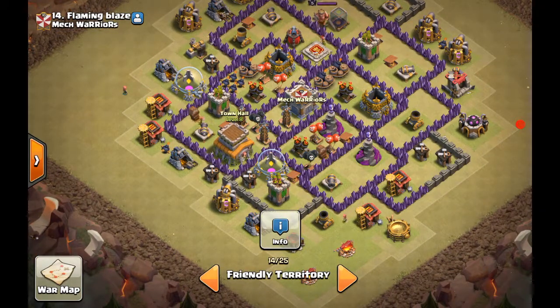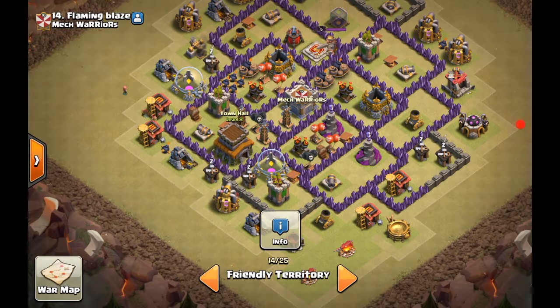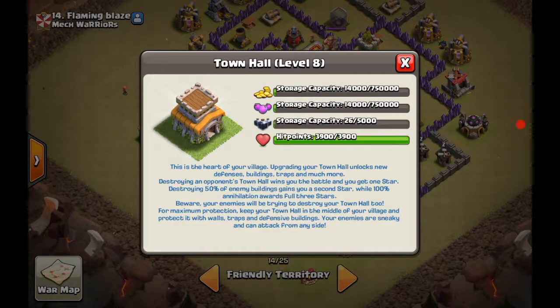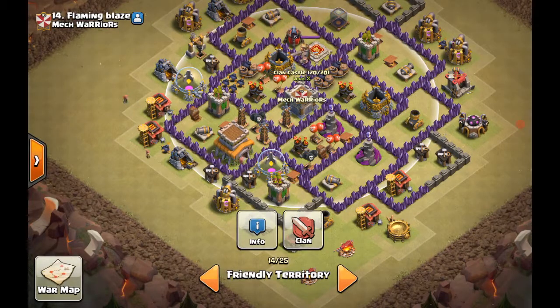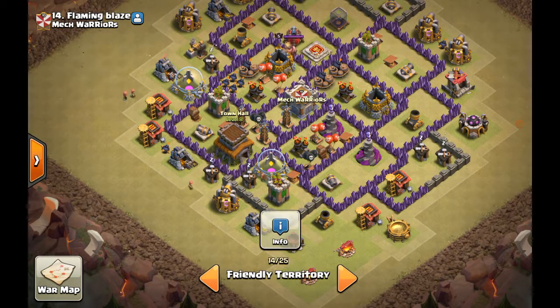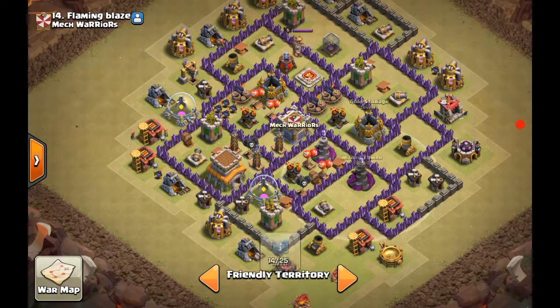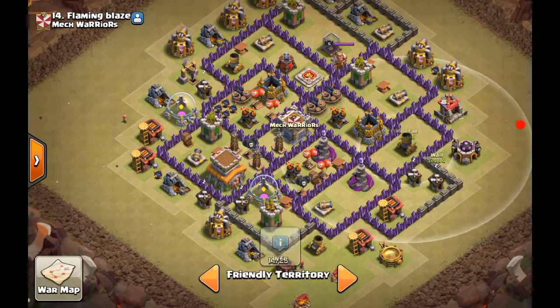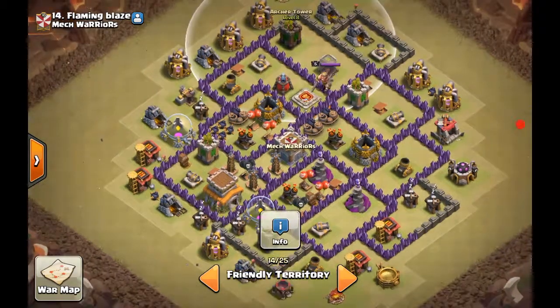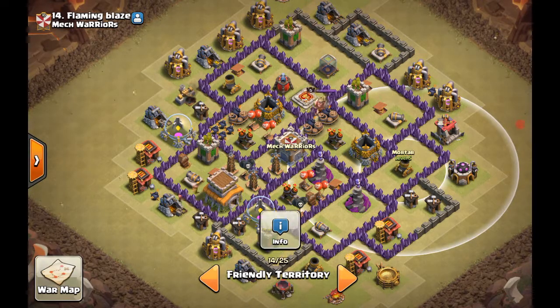The most important thing you need to protect is your clan castle. You don't protect the town hall — it's just another building, but it is your highest HP building. You want that high-HP building protecting one or two air defenses. In this base, the Teslas are protecting the two air defenses, and I put all the buildings on this side so when I get attacked from here, all these gaps are meant for the dragons to go around.